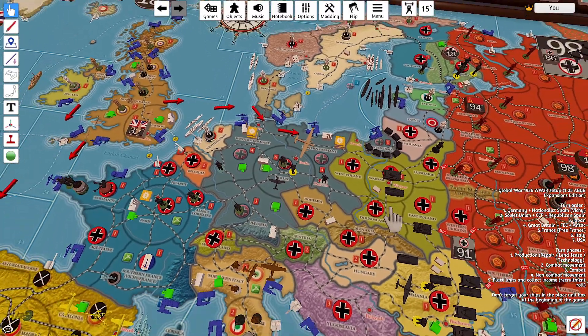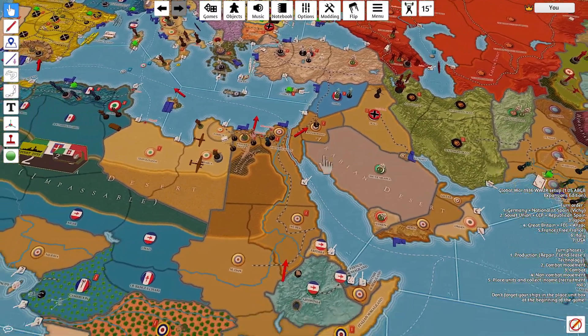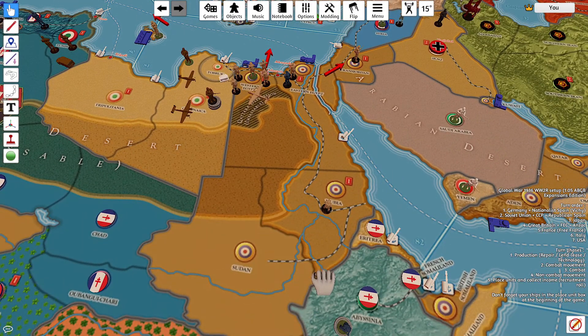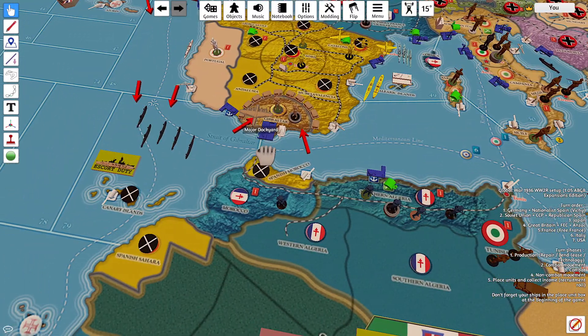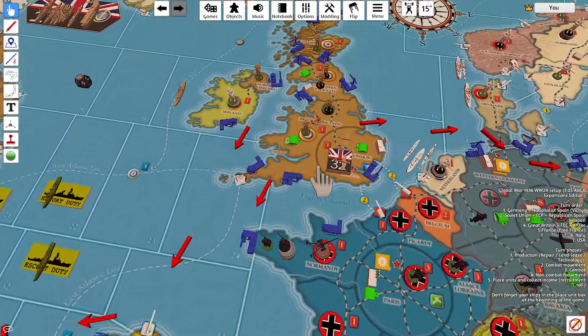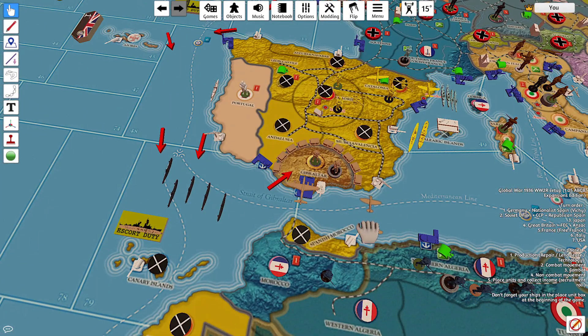Now let's move on to non-combat movements. An infantry from eastern Egypt is going to move to Transjordan to counter German movements in Iraq. An infantry from Abyssinia is going to move to Nubia. The medium bomber in western Egypt is going to move one space to 81, one space to 80, and land in Gibraltar. Two fighters from British Midlands will also move into Gibraltar.